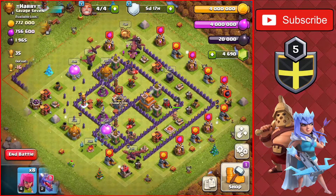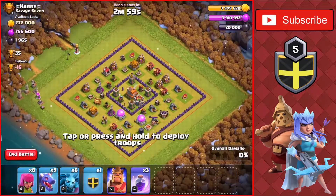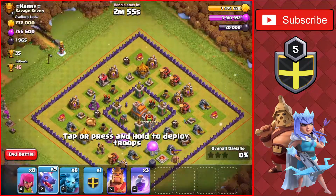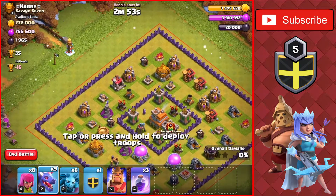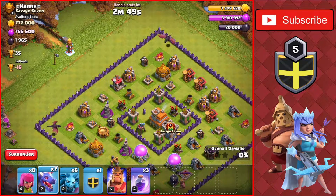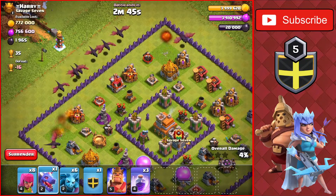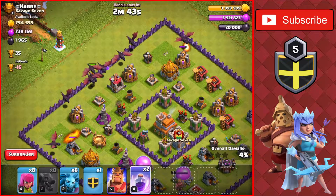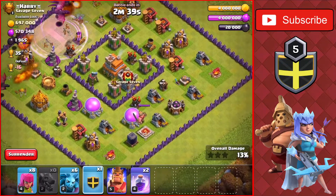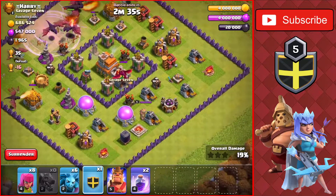Last base here — Town Hall 7, worth 35 trophies. Another whale here. This looks like the same base we attacked last time, so we're going to try to do the exact same thing again. Drop the dragons on the corner for the funnel, and then we'll drop the rest of them on the top left for the main push into the base. We'll also rage them in because the air defense is right there. Dropping the balloons over at the bottom for the air defense at the bottom of the base.